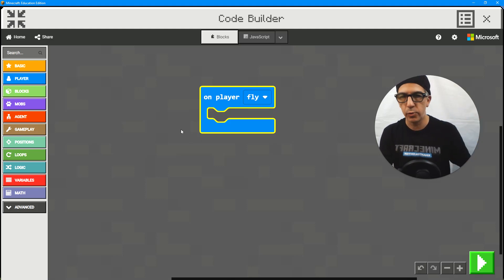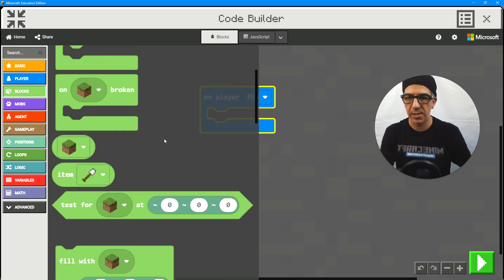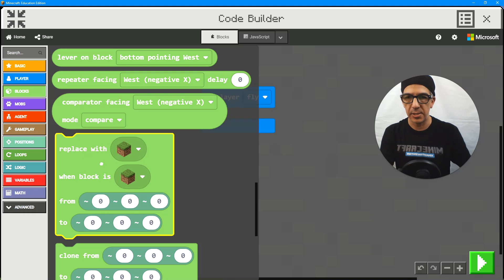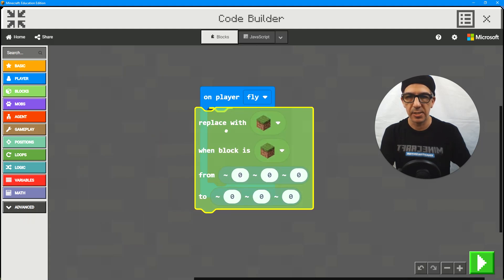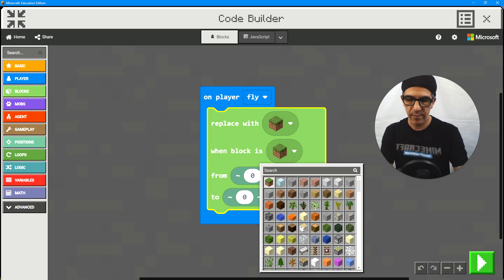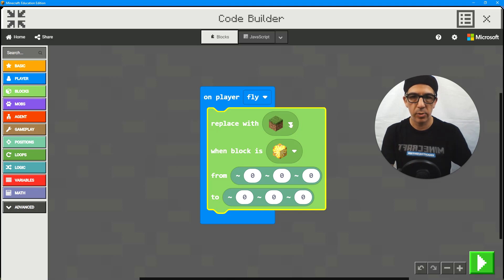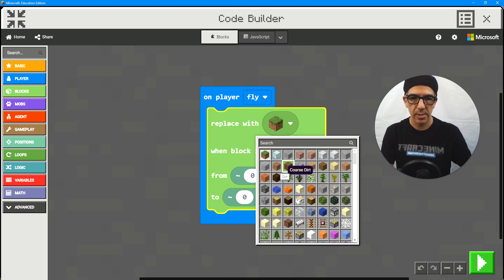I want to fly around as if I am painting the building. You could do it in one full sweep too if you knew the coordinates, but this way you can see it as it goes — it just depends on your coordinates. Now there are some blocks you can use to actually change or replace, so I'm going to replace those yellow blocks with something new.